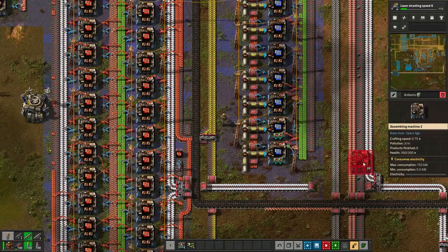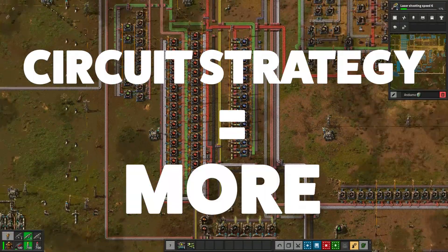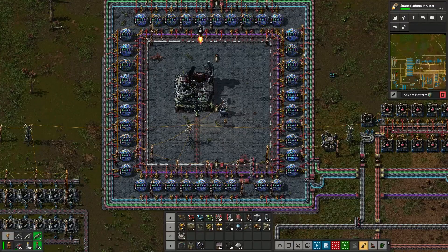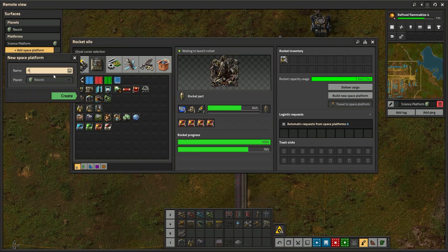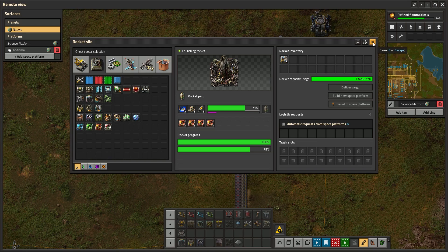Never forget the main circuit strategy. Once space science is up and running, start building your next space platform — the one that will take you to your planet. Send up another starter platform, name it — I always go with Andiamo, let's go — and begin designing it.